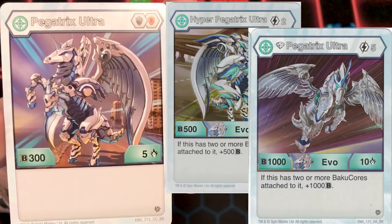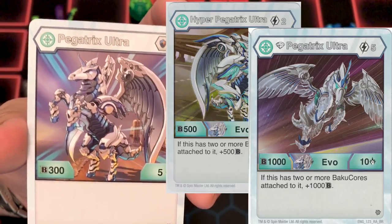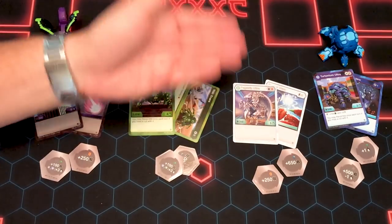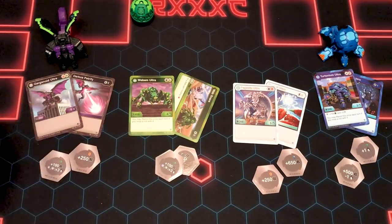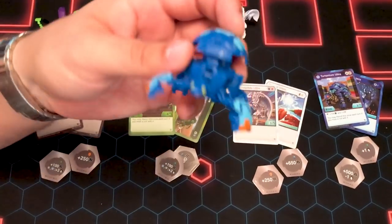There's also Diamond Pegatrix Ultra, 5 cost — if this has two or more Baku cores attached to it, plus 1,000B power. 1,010B. It's not a bad Bakugan at all, it'll just take some testing to figure out his best partners. He has a magical shield so if you want to play a two-faction Nobilius deck you could put him in there, though I don't know exactly why you would. But there's an option with magical shield stuff.